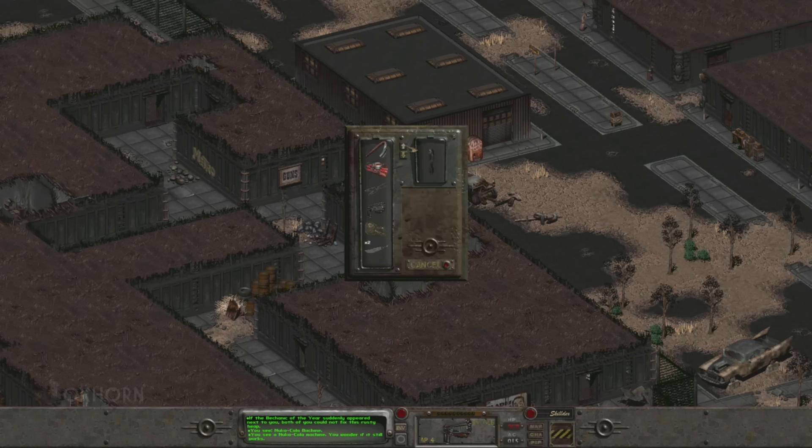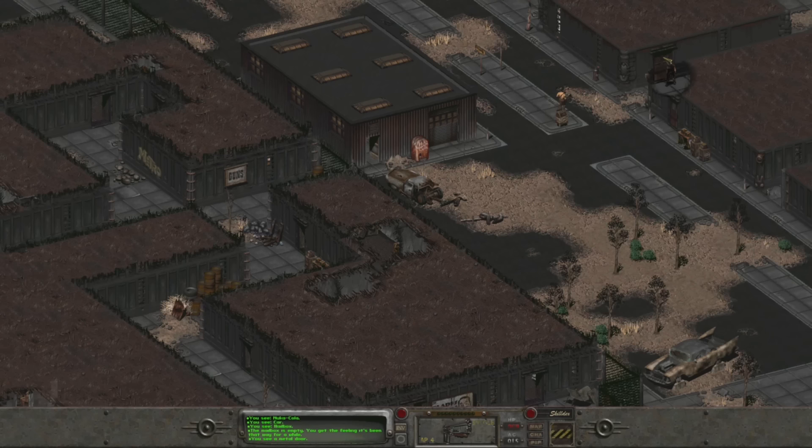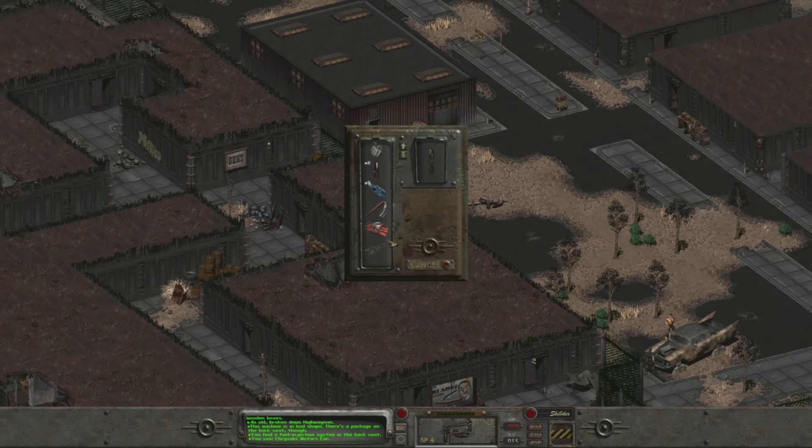Just above this, we find a locked door. If we pick it, we find a ladder which brings us topside — arriving in a small shack on the other side of the Klamath fence, an area we can't reach any other way. Leaving the building to the south, we find a Nuka-Cola machine that says 'you wonder if it still works.' Putting a coin in, we hear thunk-thunk-ka-ching and dodge a can of Nuka-Cola that shoots out. We pick up the can. There's a big wrecked car out here and a building to the northwest. In the fridge, we find two Nuka-Colas and a beer. Heading all the way south, we see the wrecked Corvega Highwayman that Slim has been admiring through the fence.